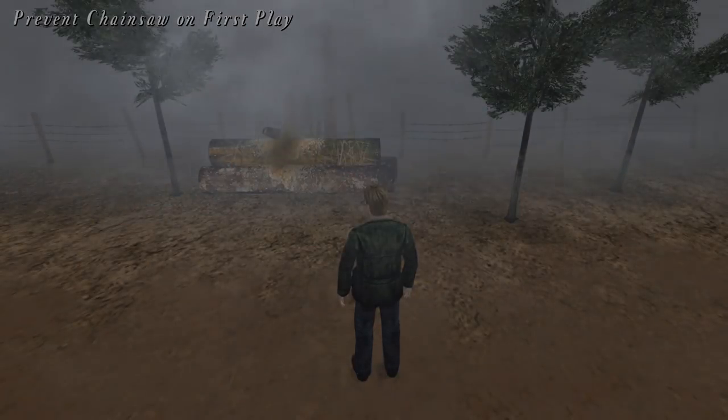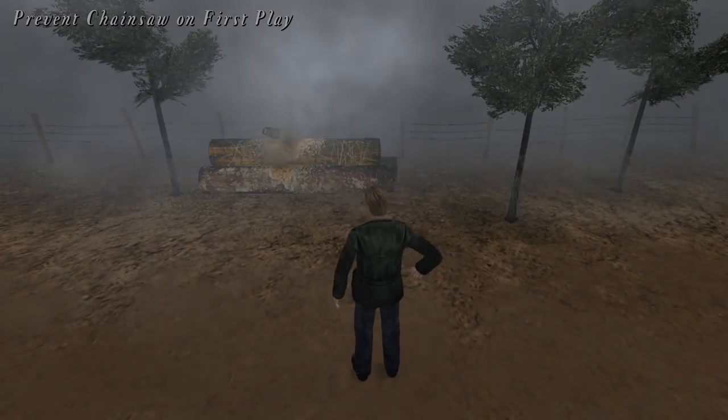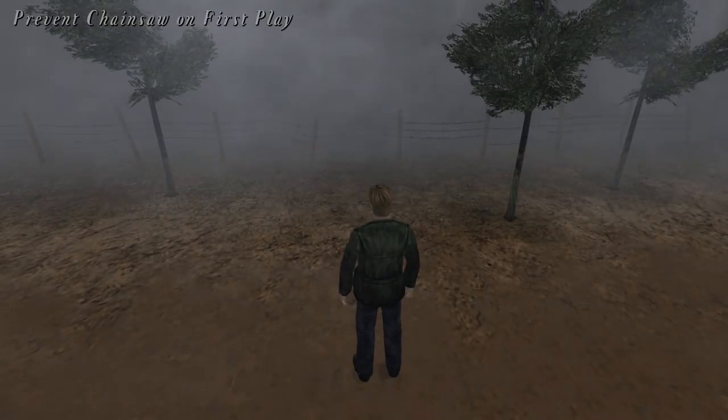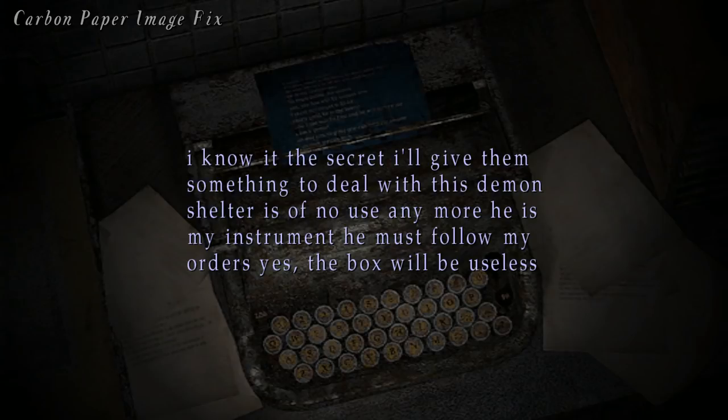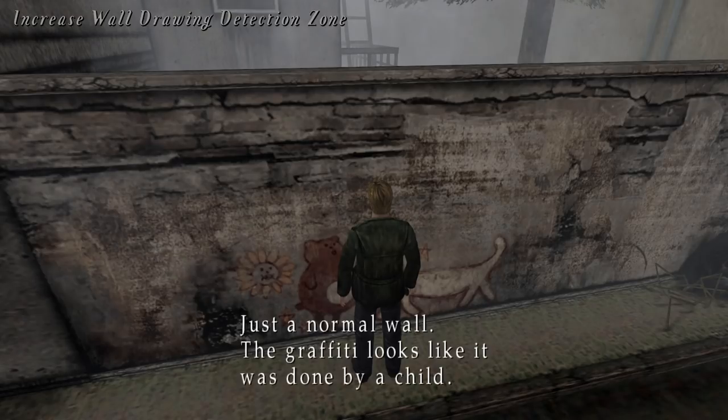We've added a feature to disable the chainsaw from spawning on a first playthrough if you choose beginner or easy action difficulty, which mirrors the behavior of the console releases. We fixed an issue where the hospital carbon print paper image would not correctly display if you viewed the memo from your memos list when playing on hard or extra riddle difficulty. The detection zone for the drawing on the wall that Laura sits above has been enlarged, so you can more easily interact with the drawing — the detection zone was incredibly difficult to interact with before, which is an issue that affects all other versions of the game.